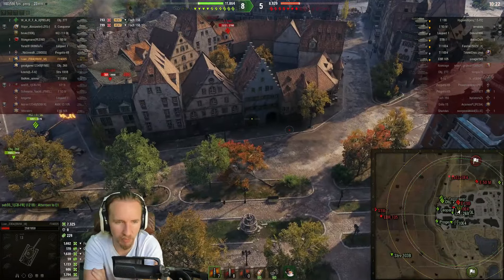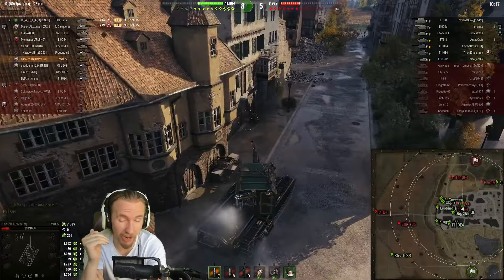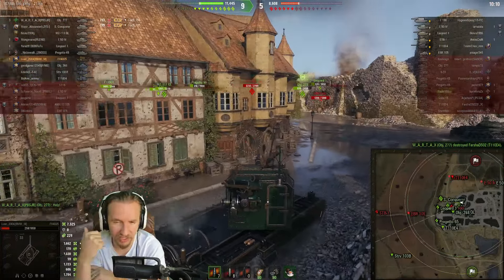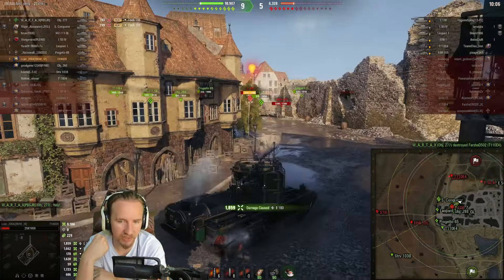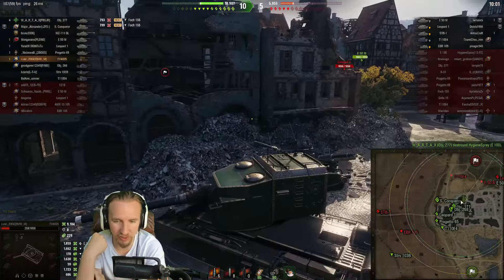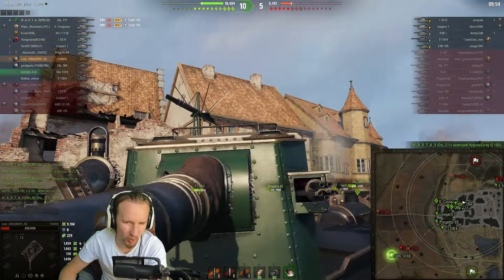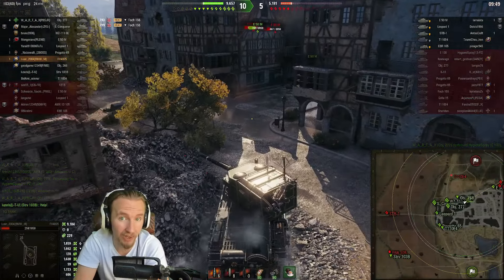One thing that's also really interesting about this tank is it actually has a pretty good power-to-weight ratio. Having the turbo allows it to accelerate to about 36-38 km/h depending on the turbo variant. I've managed to get up onto the hill on Malinovka very quickly, much to opponents' surprise — though once up there it's awkward because this thing has absolutely zero armor on the turret and even low caliber HE rounds can quickly remove its hit points.